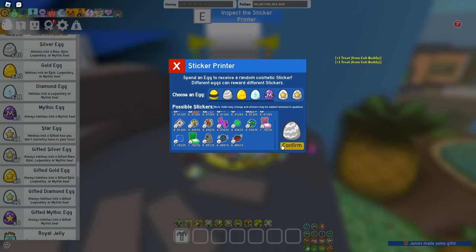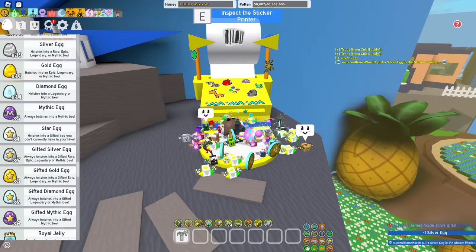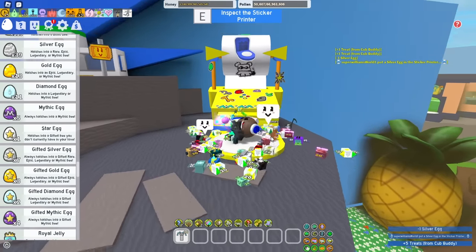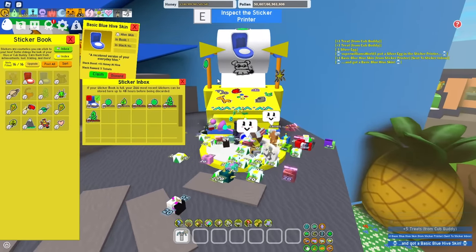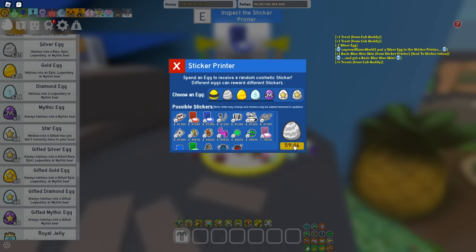Let's give it a try with this silver egg. Spend a silver egg to receive a random sticker — yes. There's an animation, that's neat. And we get the exact same hive skin we're using now. Are you kidding me? I've got plenty of silver eggs to go around and I can get more.